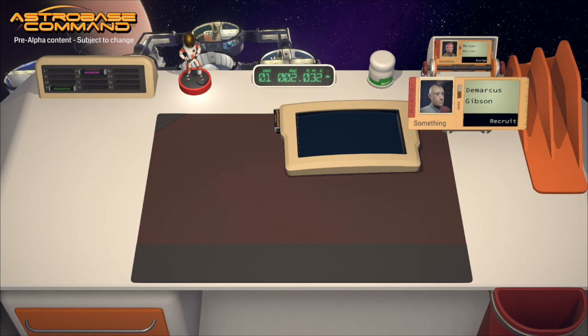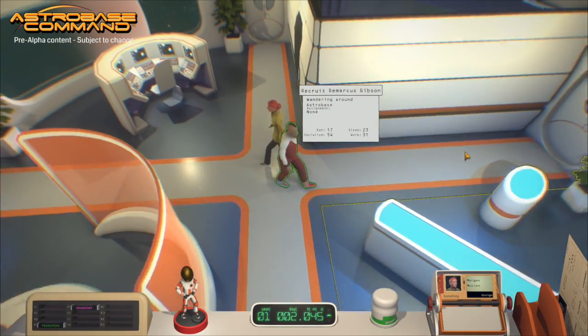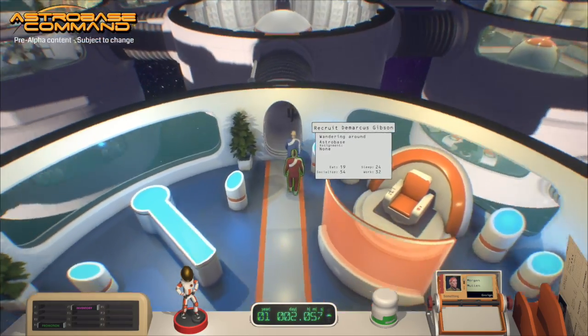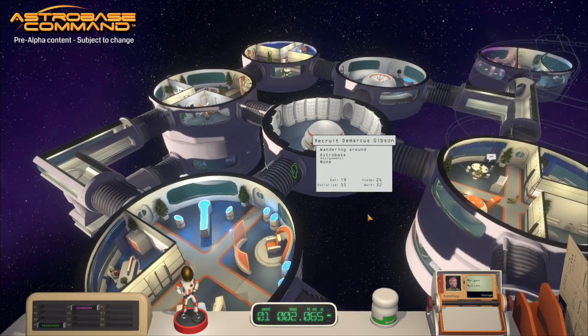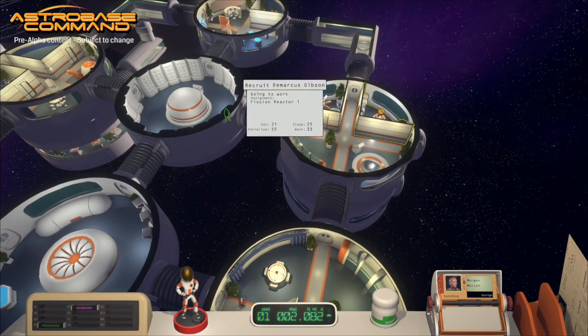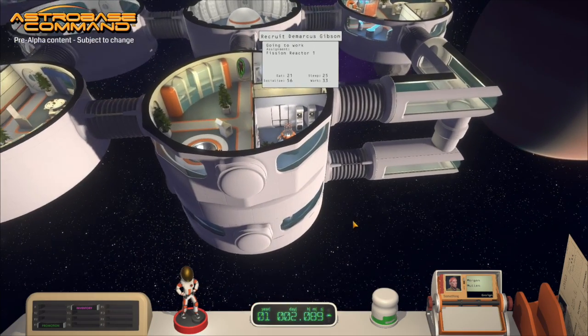We should be able to find him in the Rolodex — and here he is. So these Rolodex cards can actually be pulled out and put down on the desk, and they basically become a shortcut to find people on station. If I right-click this card, I'll find our new recruit Demarcus — he's just wandering around because he doesn't need very much right now. He wants to socialize a little bit, but generally only does that around the table. Now that we have him selected, we're going to assign him to the Fission Reactor. Since he didn't really have anything else to do right now, he's going to go ahead and go work at the Fission Reactor. And there he goes.